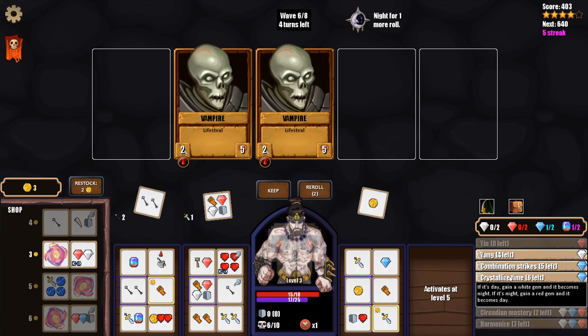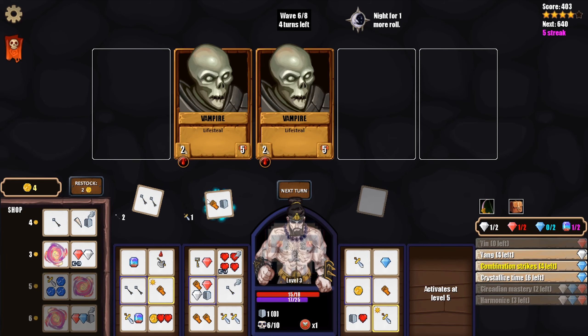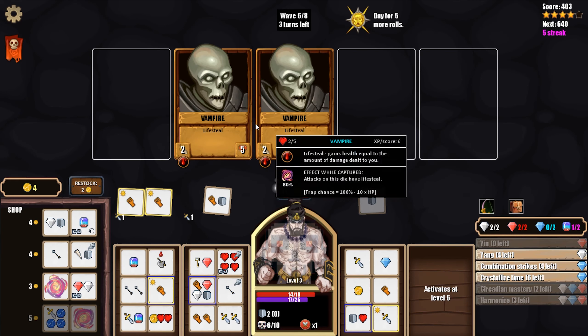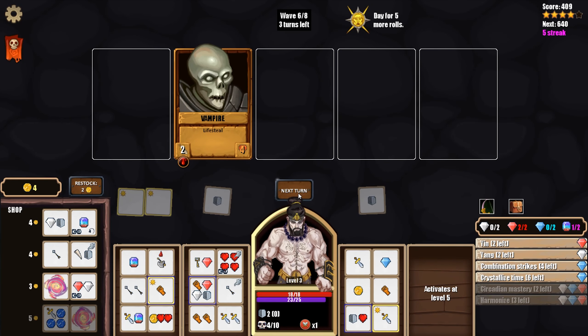Crystallize Time: if it's day gain a white gem and it becomes night; if it's night gain a red gem and it becomes day. We already have gems and next reroll it'll be day anyway. I think we keep this and use combo strikes to deal a little extra damage. We can kill them this turn - we keep this mostly for the gems, and the shields will protect us from lifesteal, keeping them from regenerating. We'll use Yang to clear some of our fear, which we desperately needed. Then we'll kill the enemies and they won't regen because we have a shield.